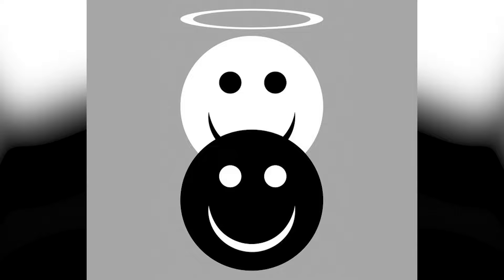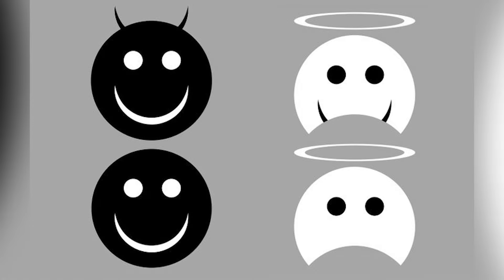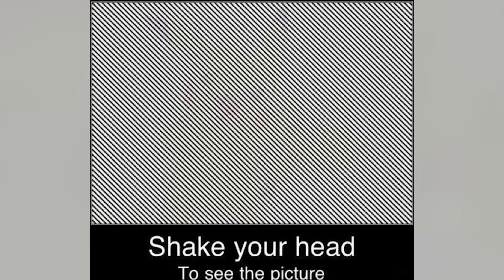There are actually four options of faces you can see: a smile on a face, no smile, or horns. Take a look at this right now — this is a lot of fun.